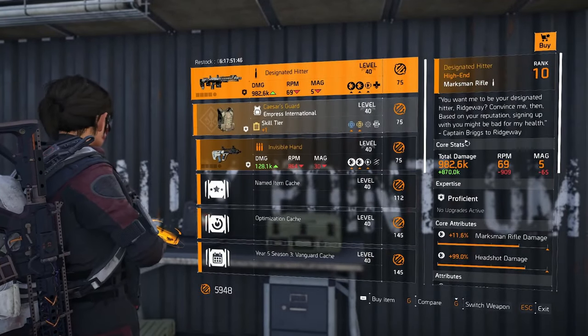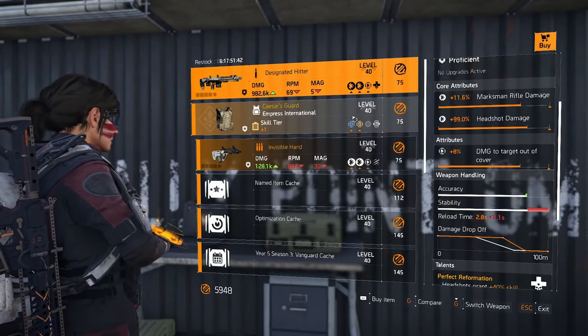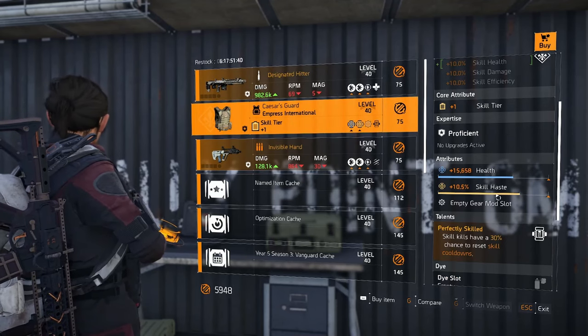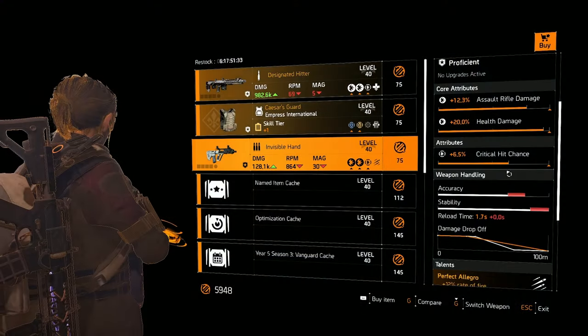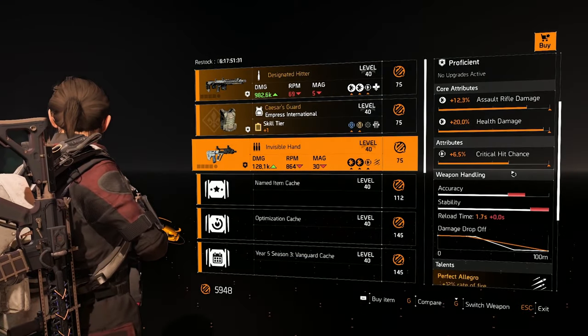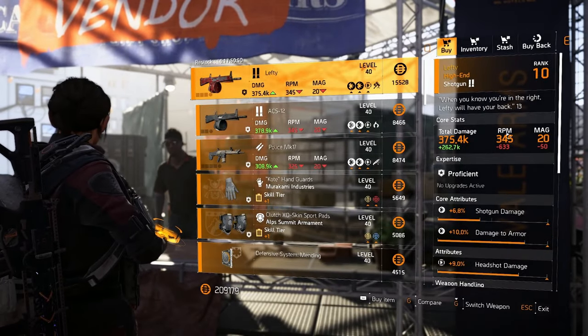The Countdown vendor has another Designated Hitter — this one has damage to target out of cover, so it's probably the better pickup. There's a good Caesar's Guard with skill haste already on, so you can put skill damage on it — actually pretty good. Also the Invisible Hand is actually pretty good, just reroll the critical hit chance for something else and you're good.